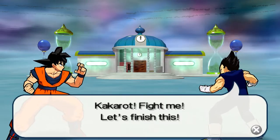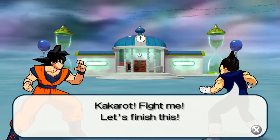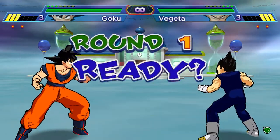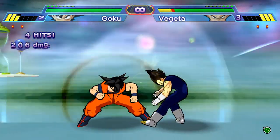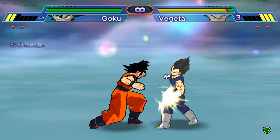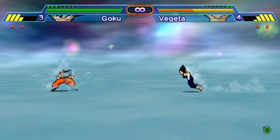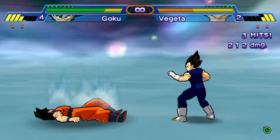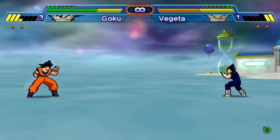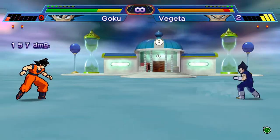Vegeta has challenged us — a bonus fight. He says 'Kakarot, fight me, let's finish this.' Sure, fighting with you is always really fun. So we'll fight Vegeta as a bonus battle. It kind of sucked in the Budokai titles that you can't start evolving into Super Saiyan freely.